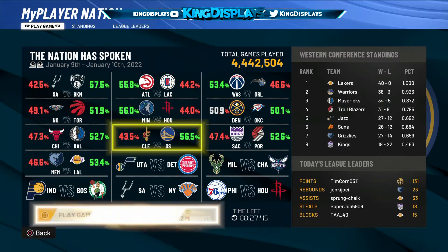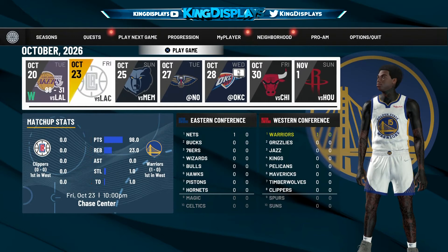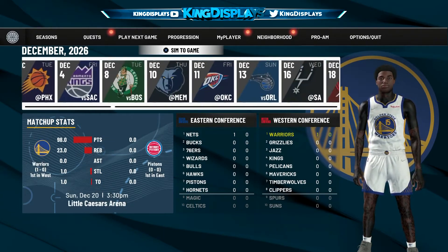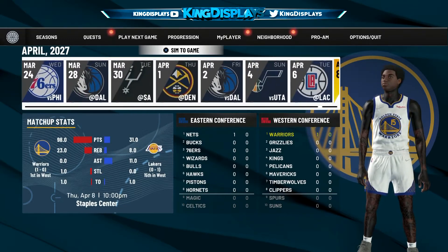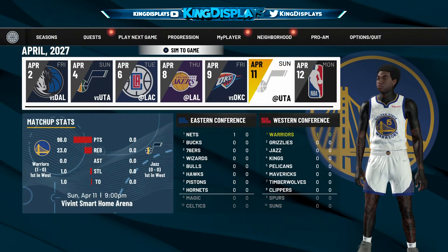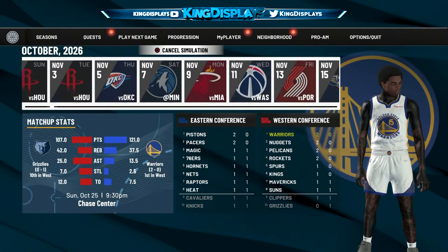With this badge glitch — and it can also be a VC glitch — what I want y'all to do is play your MyPlayer Nation game right now, try to get your VC and your badges. Once you finish that, what I want y'all to do next is sim all the way to the end. Y'all gonna thank me later. Sim all the way to the end — if you only have a few games left, you can still sim through.